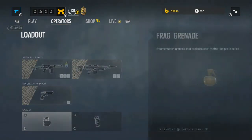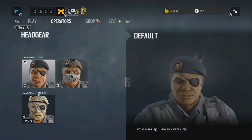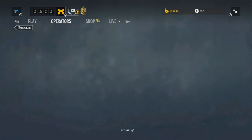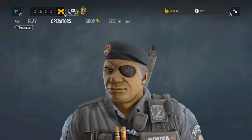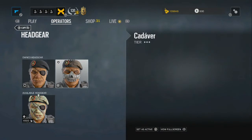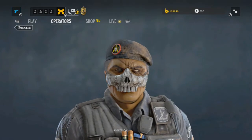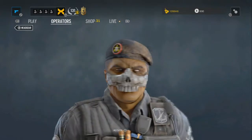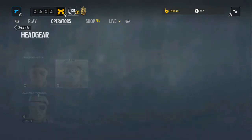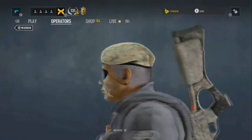For headgear we only have two options at the moment: the default and the Caveira — I'm not sure I'm saying that right. This is a tier 3 headgear, it's got a skull and you can see its eye, which looks pretty insane. Then we have a Skull Rain DLC available headgear which everyone can buy. I don't know if they're going to make the skull mask free for all players or just for season pass owners, and then make it available for non-season pass holders later.